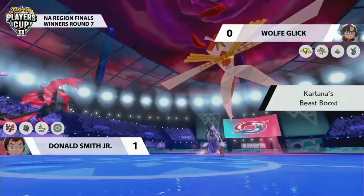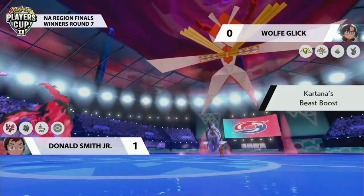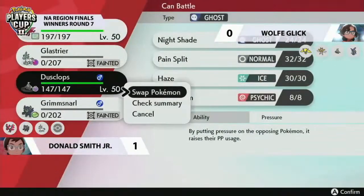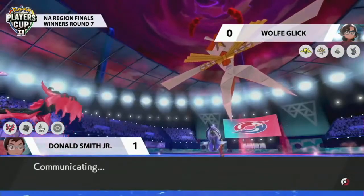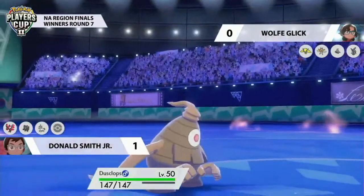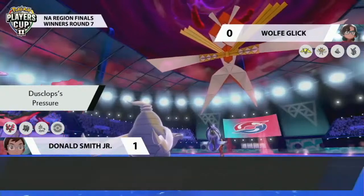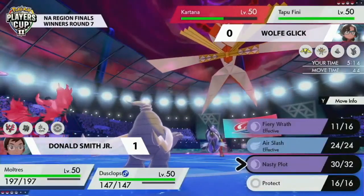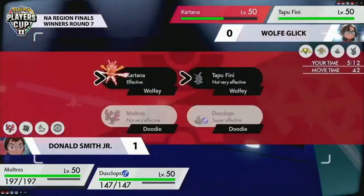Really nice play to remove Glastrier quickly — in a Trick Room environment it's not something you want to deal with even without Dynamax, given how much damage it does with Life Orb. Now the big threat comes onto the field for Donald: Dusclops, which was so effective in Game 1, arrives next to Moltres that just powered up with a Nasty Plot.